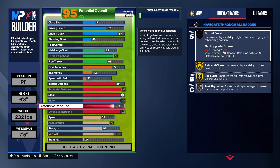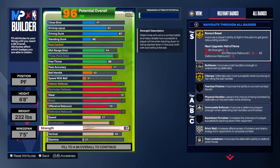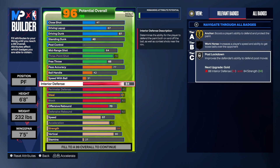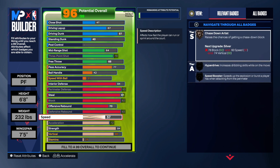We want box out beast. We're gonna take the strength up — we got 84 strength on this build. As you can see, we get box out beast, rebound chaser, and pogo all on gold. For interior defense, we get anchor and post lockdown on this build. You will get workhorse once you take the stamina up.